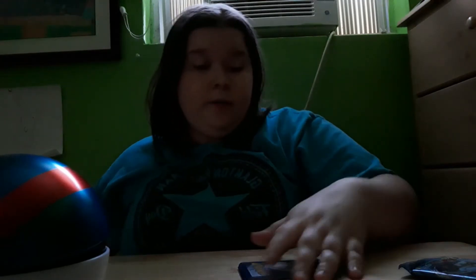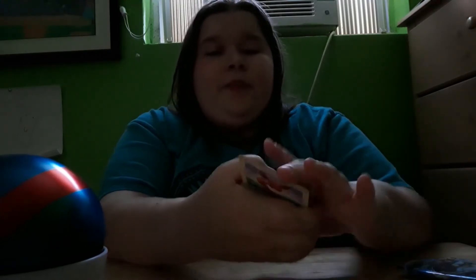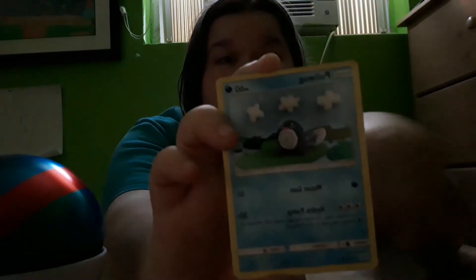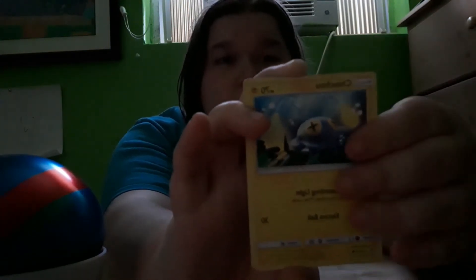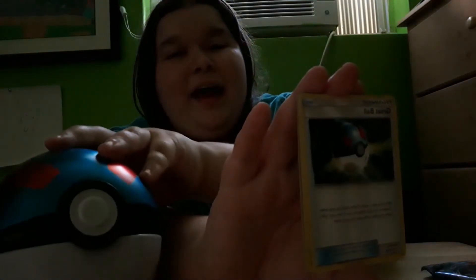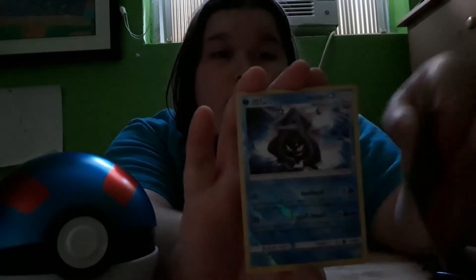We put the code card to the side and let's take a look at what we get. We have an Eevee, a Dewpider, a Poliwag, a Paras, a Chinchou, a Water Energy, a Passimian, a Great Ball, and a Boldore.